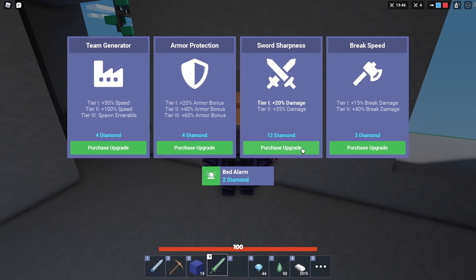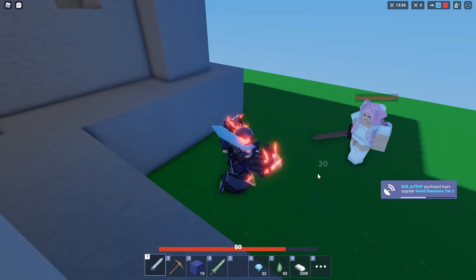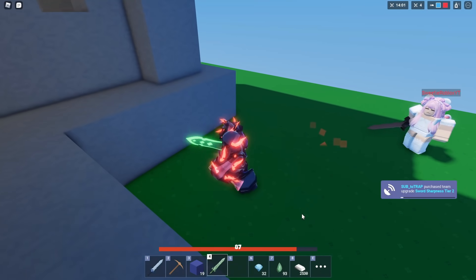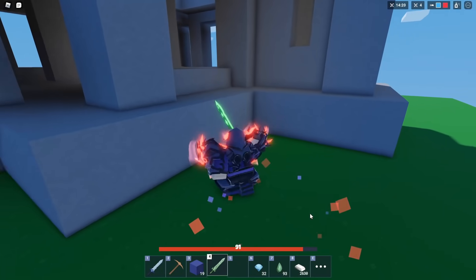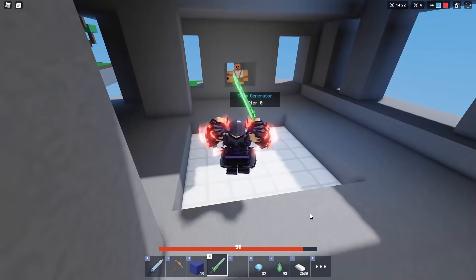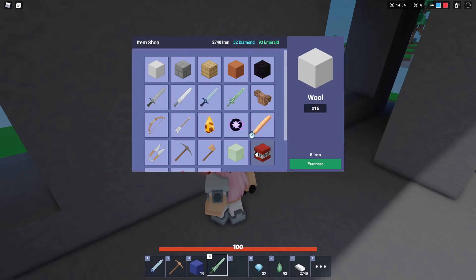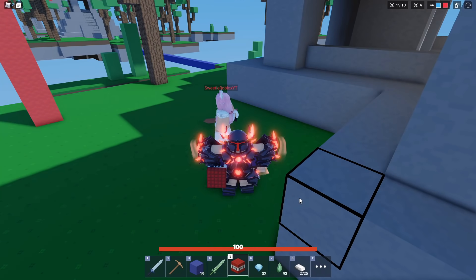Now we're gonna upgrade sword sharpness again. With the diamond sword - seven healing. With the emerald sword - eleven healing. So it just went up once. The maximum amount of healing you can do with this kit is eleven health with the emerald sword at tier two sharpness, unless you use a TNT blast.